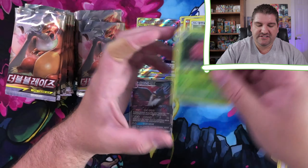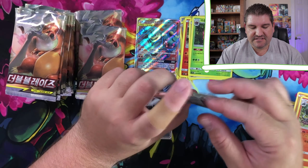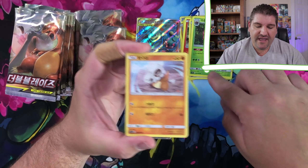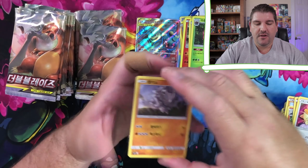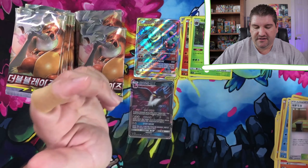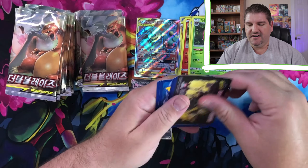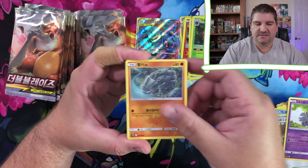There's a Vileplume - that's a cool-looking artwork. So this box has not been terrible. We've gotten two GXs so far, one of them being a Full Art and the other being an Ultra Rare. We've gotten quite a few holos too, which is not bad considering you're not guaranteed a rare in any of the packs. It does look like there might be a set number of GXs and Ultra Rares you can pull. I'm hoping we can get another one here in this box.